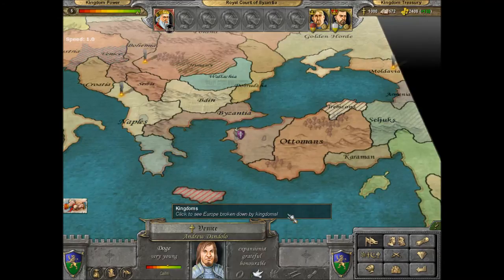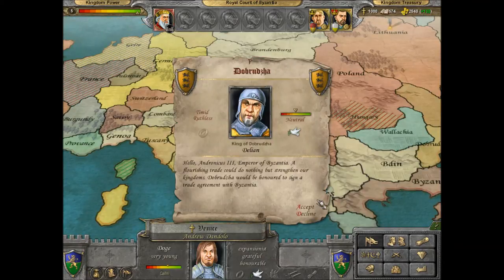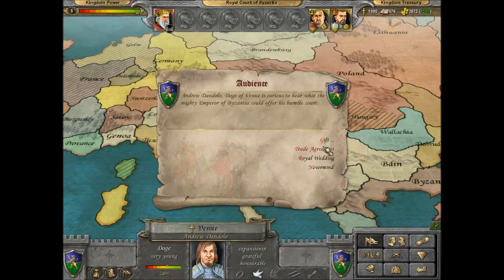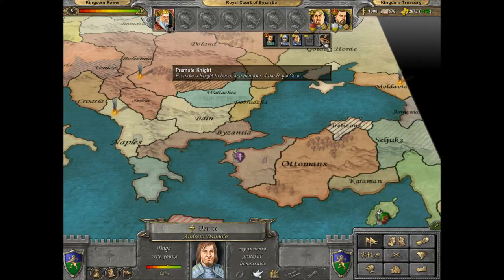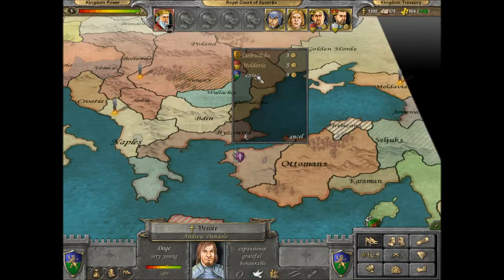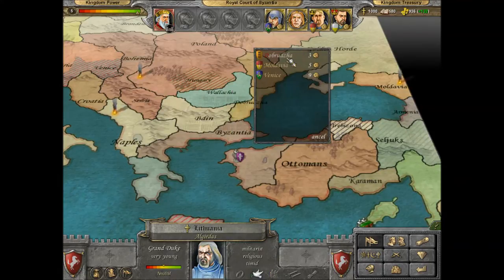Have we got any friends? Trade agreement offered — yep. We'll offer a trade agreement back. We've got two more trade agreements, which means we can buy a merchant and a second merchant, which is absolutely fantastico. And now we can trade with Venice and Dobrza.